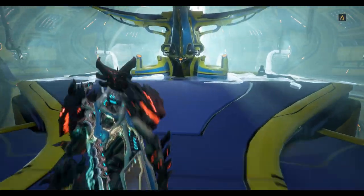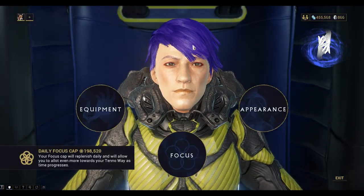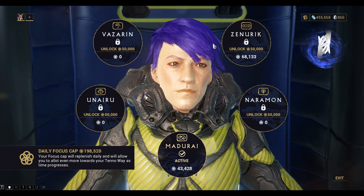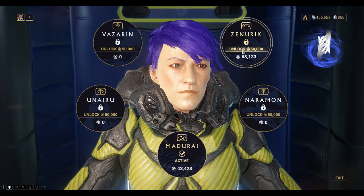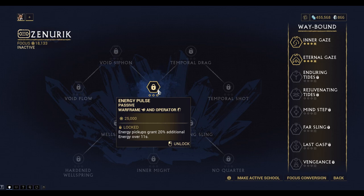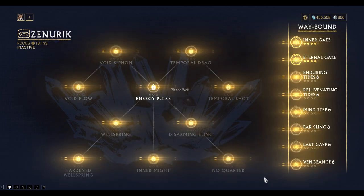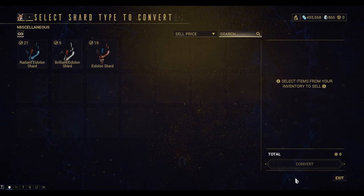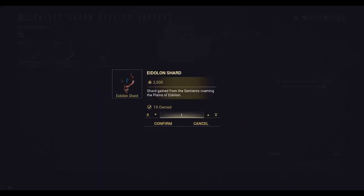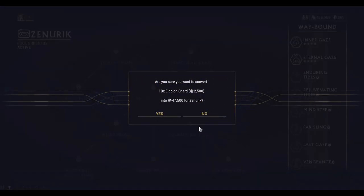Let's go back now. I've got the 50,000 I need to unlock it. Click on the unlock button on the front here — successfully unlocked. I need to unlock the first ability, but I can also make the school active by clicking that button. Now I can convert my Eidolon shards — just the standard ones — into focus points.